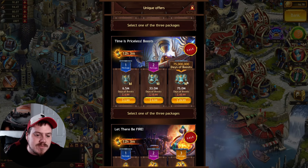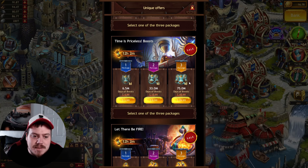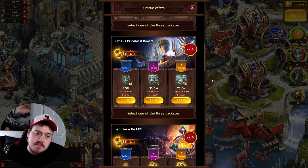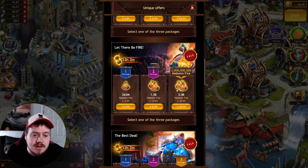You could get 24-hour boosts — 75 million of them for $30, or 33 million for $10. Pretty good. You could also get Hellheim fire if you need it.